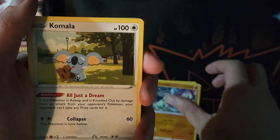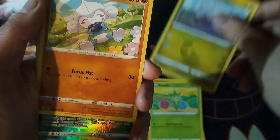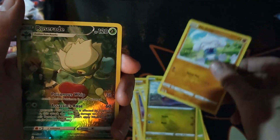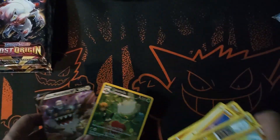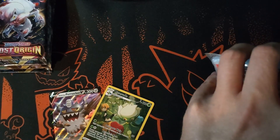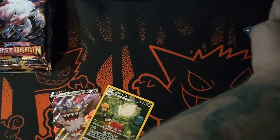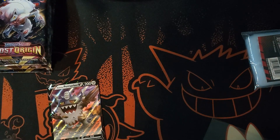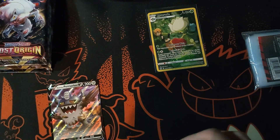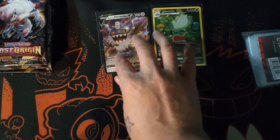Pack three hits: a Roserade character card, nice — and a Baxcalibur V, double hitter! I'm happy with that. Let's grab the sleeves. Can never get these into penny sleeves because I am trash. There we go — let's put Baxcalibur in a sleeve, up there, and we will continue. I think that was pack two… no, pack three.